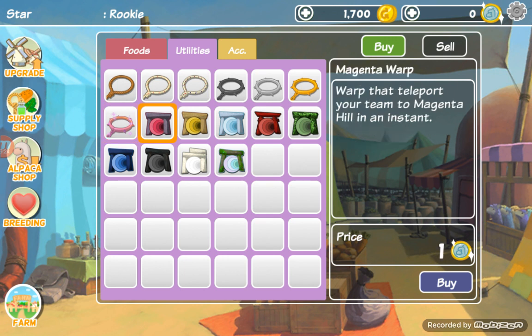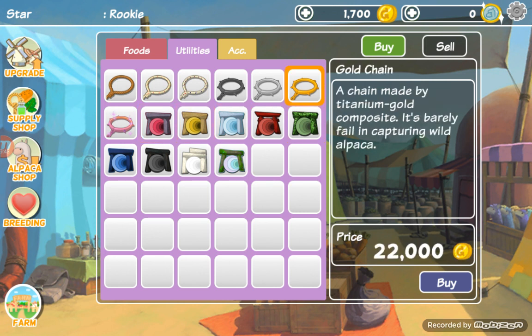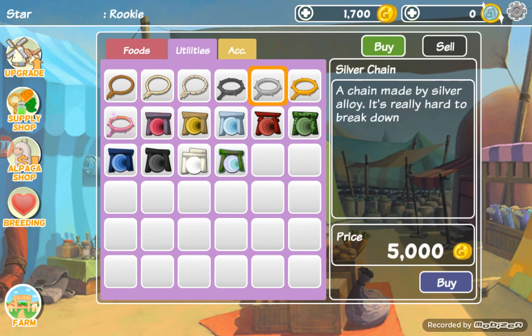All these items are for one alpaca coin except for the black warp, the white warp, and the massive warp — those three are for two coins. So all the other ones are only one alpaca coin. These are all for catching alpacas, and in another video I'll teach you how to catch them because right now my farm is full.